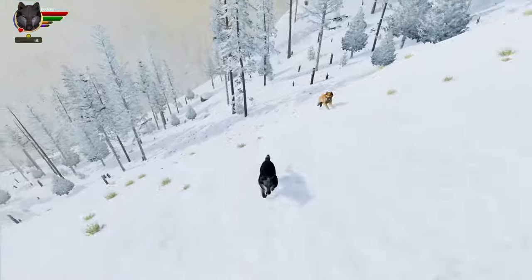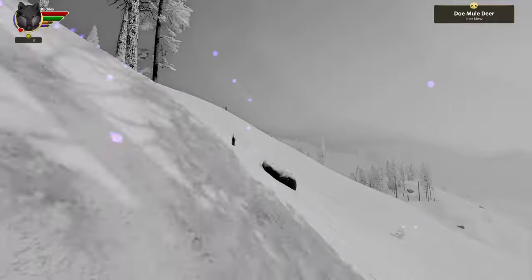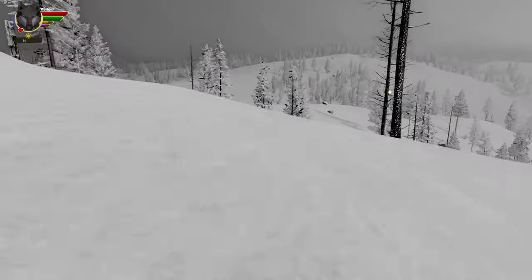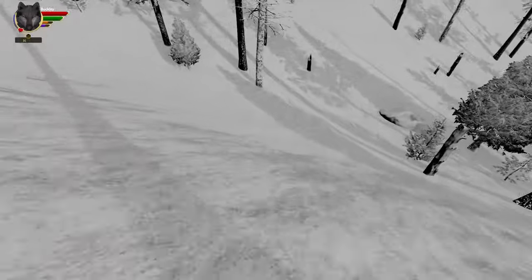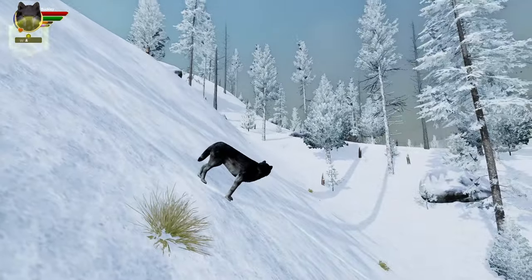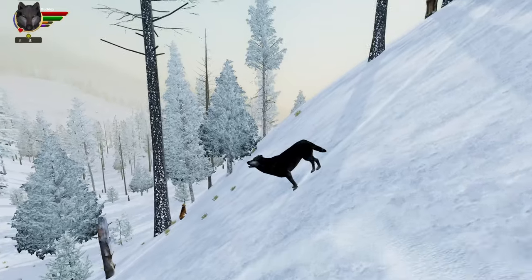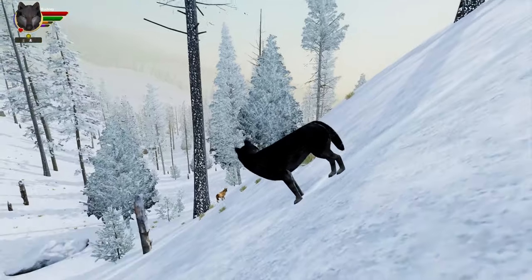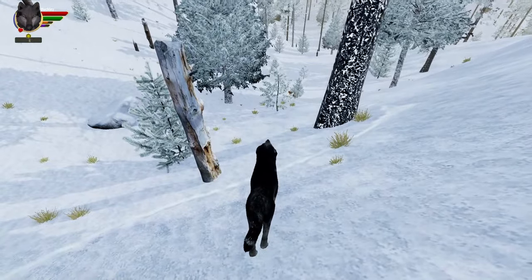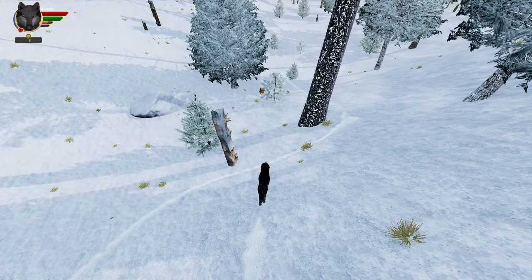That is actually a brand new animal they added. I'm pretty sure they're also working on bighorn sheep. I think the teal scent I saw was wolverine — I thought it was another wolf pack's color, but nope. I think they might be waiting to release the bighorn sheep for the saga, possibly as an Amethyst Mountain exclusive — but don't take my word for it.